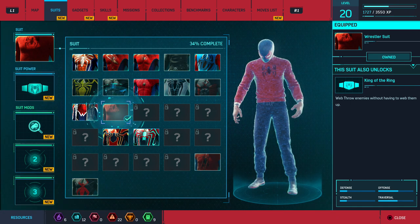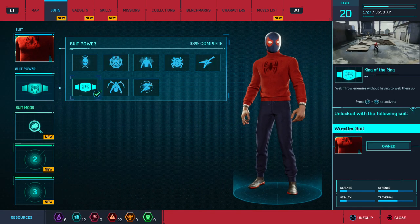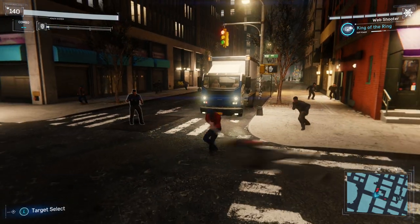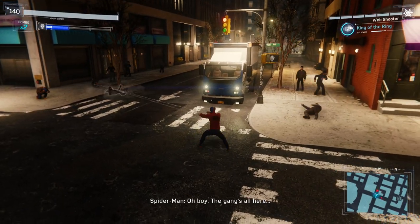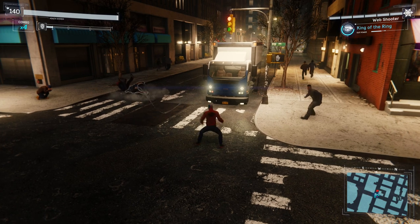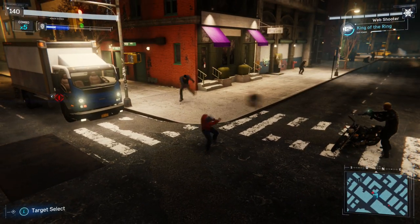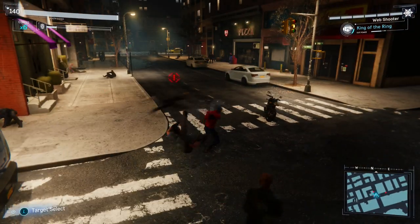The Wrestler Outfit requires level 19, two backpack tokens, two base tokens, and two research tokens. It comes with King of the Ring, which allows you to web throw enemies without having to web them up first. Just like some of the past suits, this one is really good with some of the challenges — especially the ones where you have to web throw enemies. You can do it really fast with this ability.